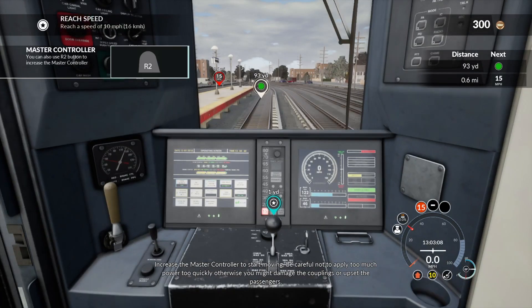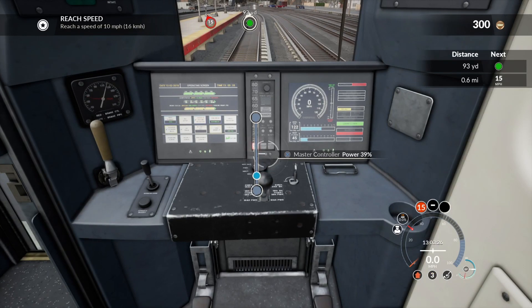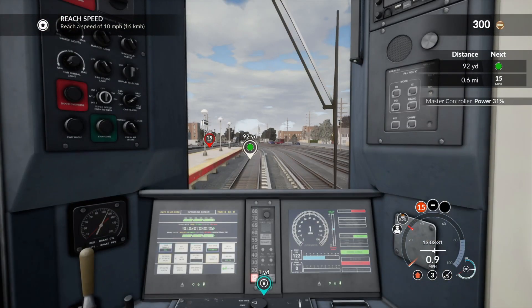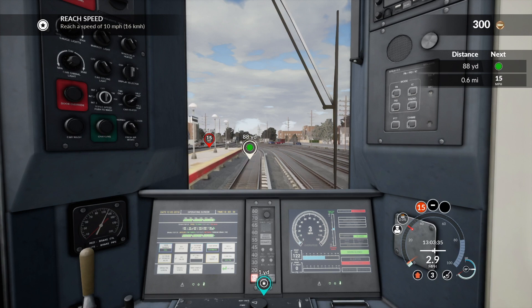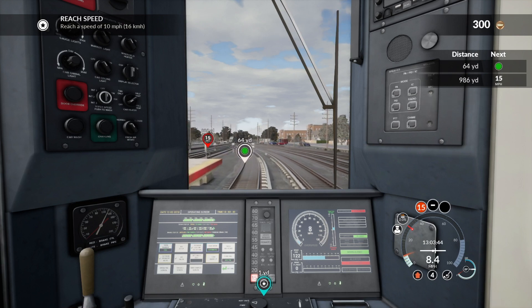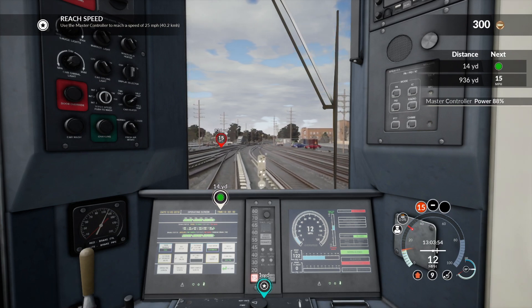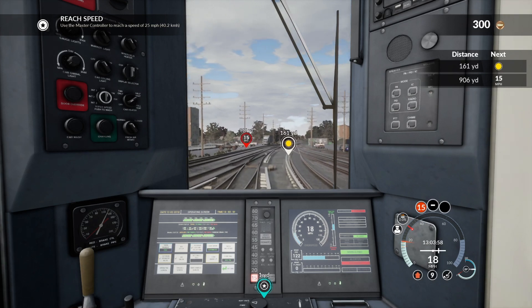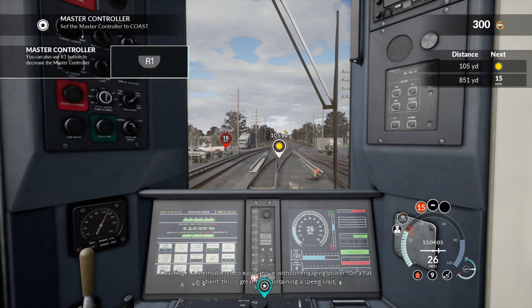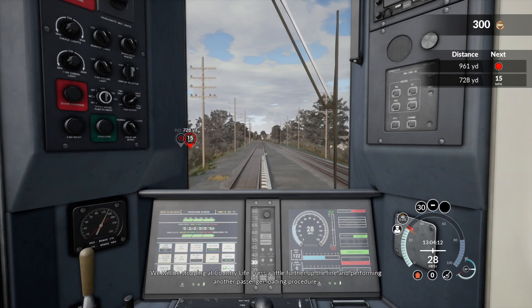Okay, reach a speed of 10 miles an hour - at least you gotta get 10 mph it says. Then on coasting control to reach 25 miles an hour - put that power all the way up and you should get that pretty fast. Coasting is a method used to easily move. Here we are coasting - Country Life Press is up the line for another passenger loading procedure.